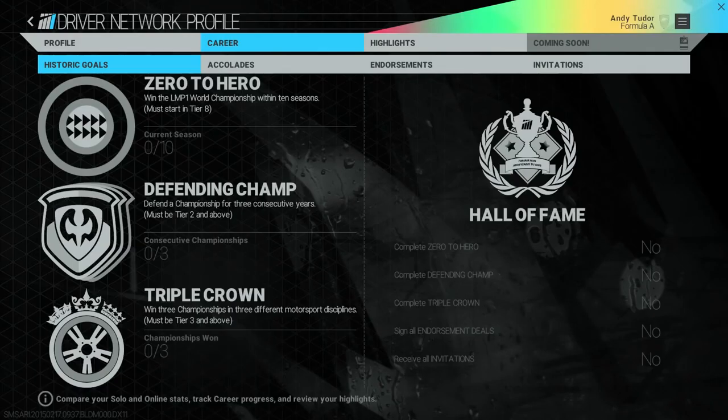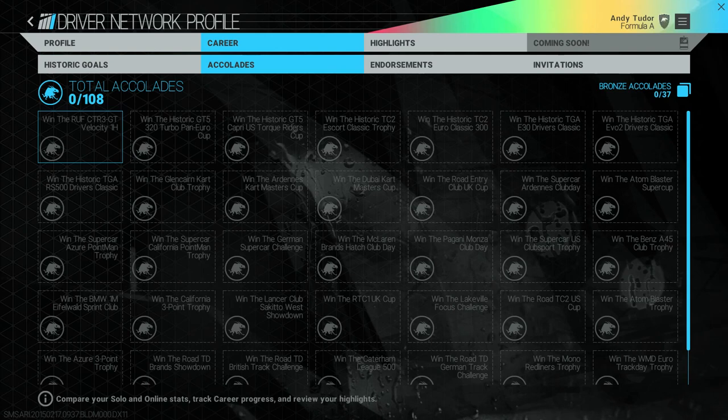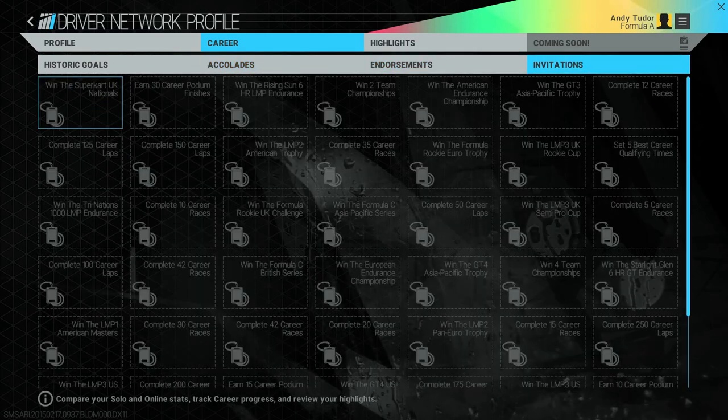On the driver network profile you can see progress towards historic goals and Hall of Fame status, any accolades earned that may attract the attention of scouts from other teams, any endorsements signed, and any invitations received to take part in special exhibitions or owners club events. We'll take a look at other parts of the driver network in another video.